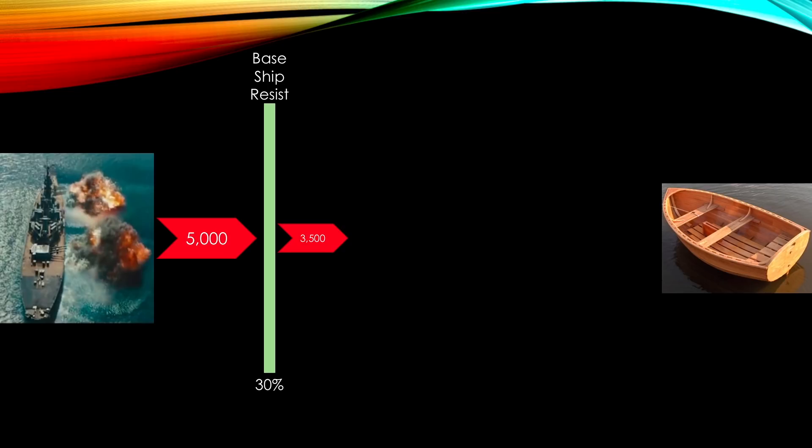Boom! 5,000 damage. Now, if your dinghy has a base resistance of something — let's say 30% — so now you're subtracting 30% of 5,000, and 3,500 damage passes through that and is going to hit your boat.